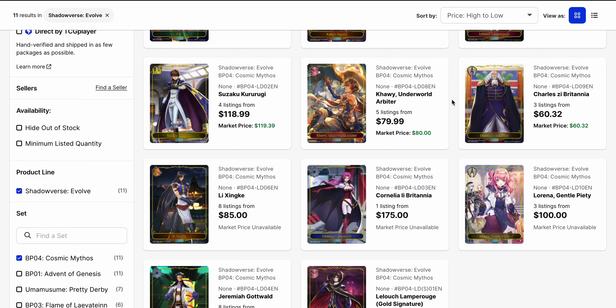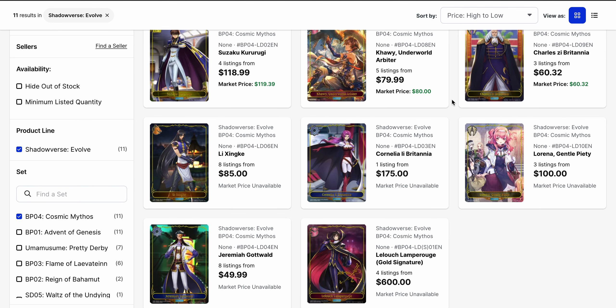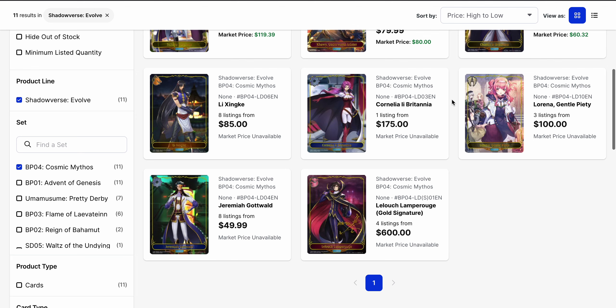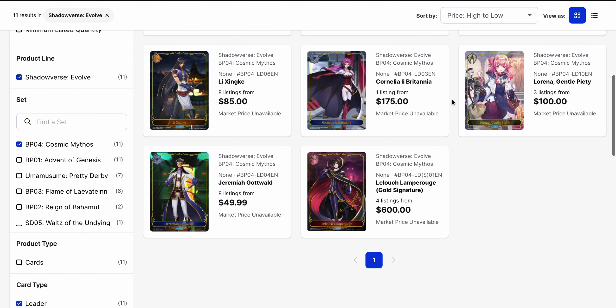Then we've got Kaui up here at $80. Charles, if you want him, is at $60. Shinke is up here at $85, while Cornelia is $175. And from Shinke on, none of these have been bought. We've also got Lorena, Gentle Beauty — we don't have the actual card for this yet, but it is $100 right now. Orange Boy, Jeremiah, is at $50 to start. And finally, the only signed of the leaders, Lelouch, is currently sitting at $600 with four listings, but not a single sell.